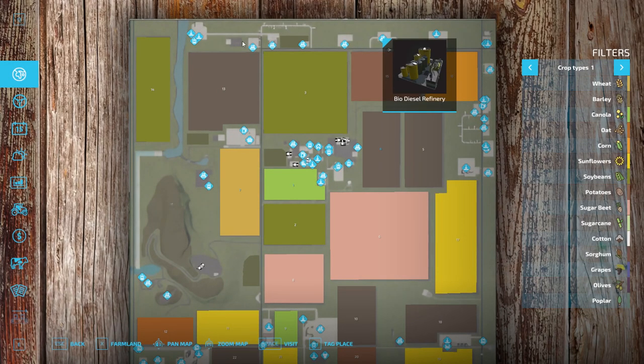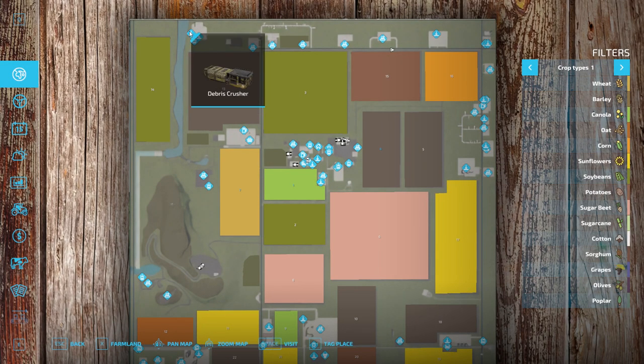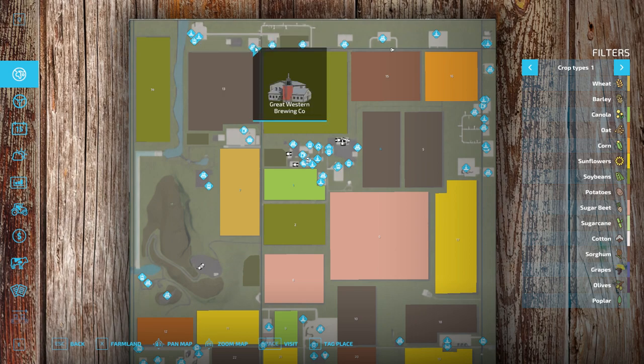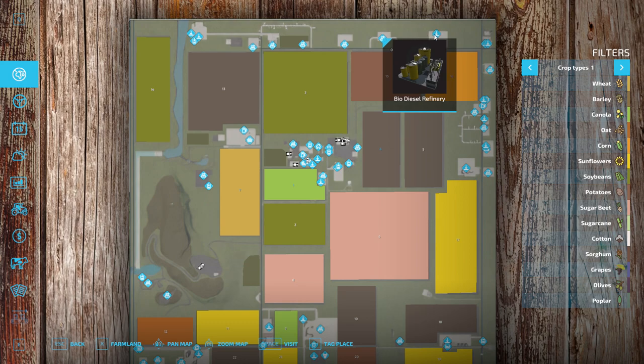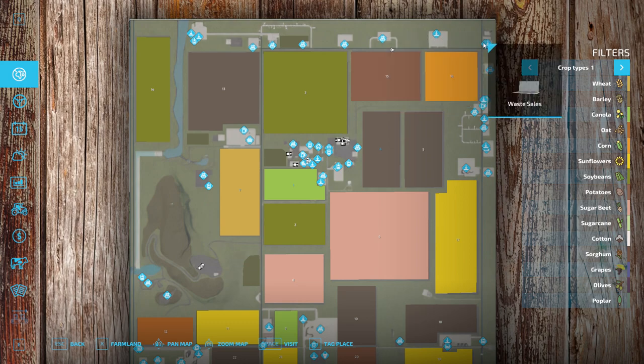We have production points: purchase supplies, debris crusher, Riverside Feed and Seed. Then there's a brewing company, grain mill, grape processing, Mad Cow Creamery, and a biodiesel refinery which is a sell point. We have sell points up here too.